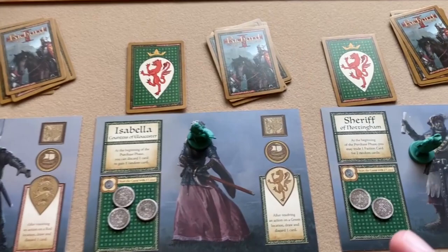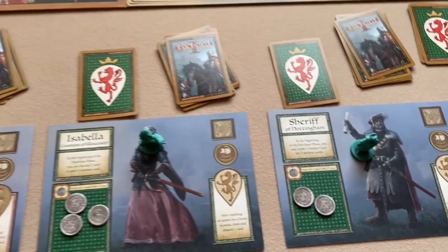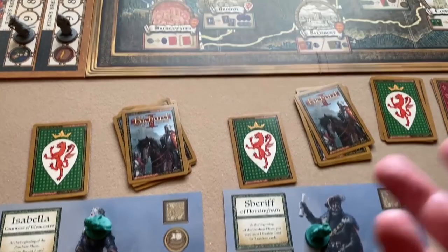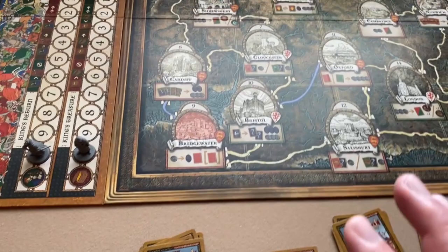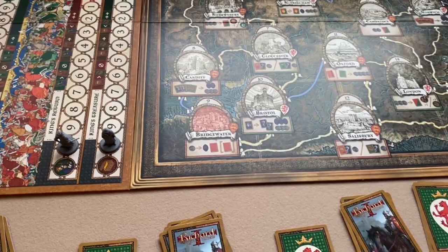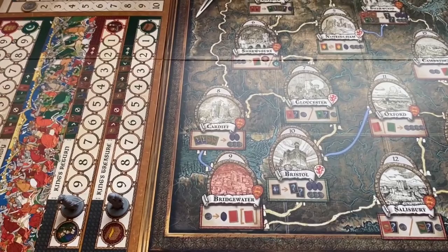Whenever a card says 'faction card,' that means a card matching your faction's color. I'll note the rulebook is not very clear on a lot of these things — for example, there was no explanation of what 'faction card' meant. I had to do some research on BoardGameGeek.com. There are quite a few things that were very unclear in the rulebook, so it's definitely not the greatest, but with a bit of research you can figure most of it out.